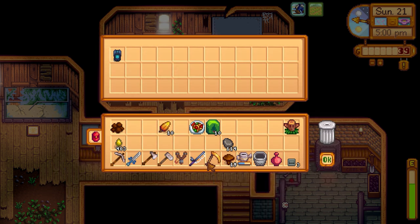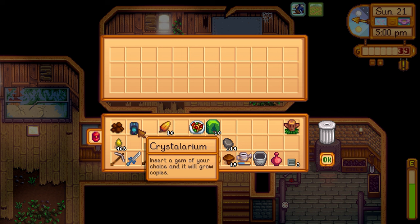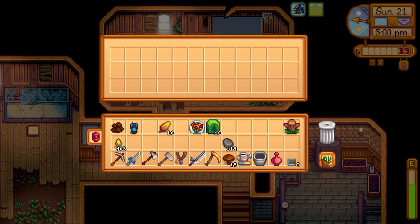There it is — you guys were right, we got the crystallarium! 'Insert a gem of your choice and it will grow copies.' Just like I said, it's like an unlimited money glitch we've got going on in our Stardew Valley slash Slime Rancher series.